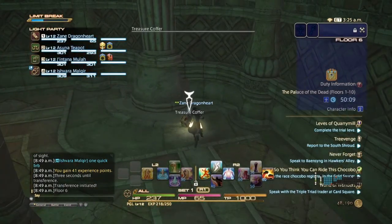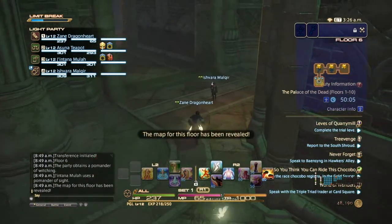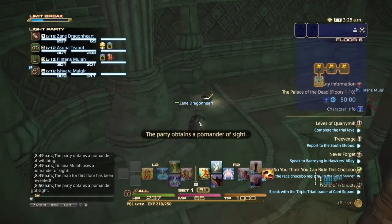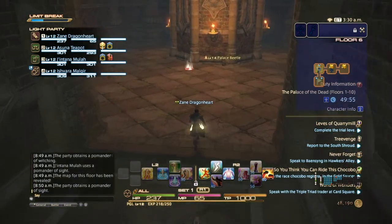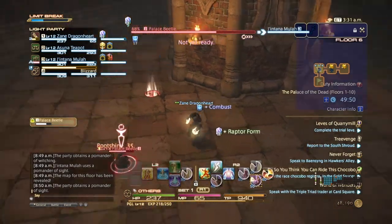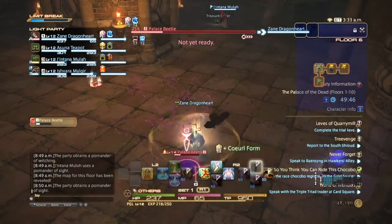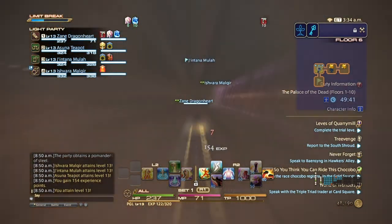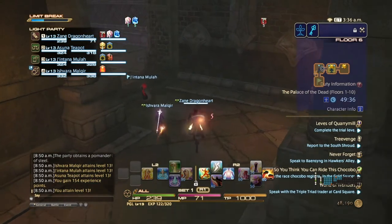We're halfway there on Floor 6. Palmander's Sight - as you can see, it reveals traps around the ground. Try not to step on them: they might give you a Toad debuff, they might lure monsters, they might give you a debuff, or they might explode. So you kind of want to avoid those.